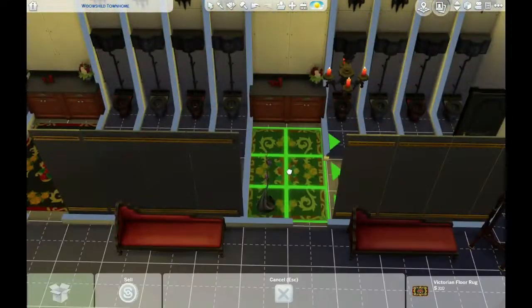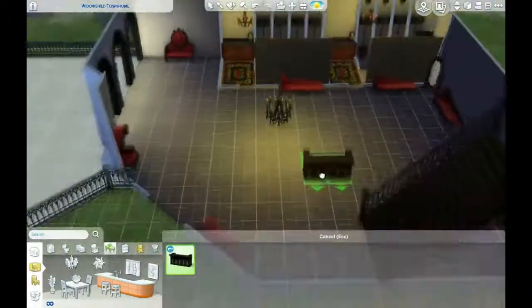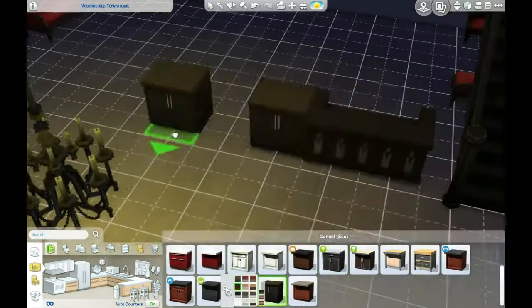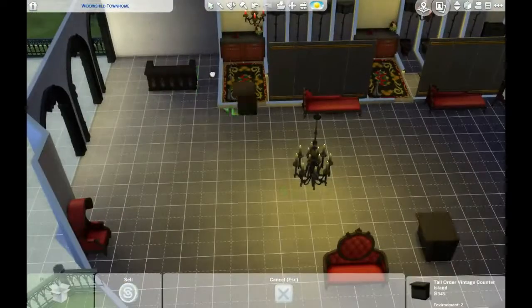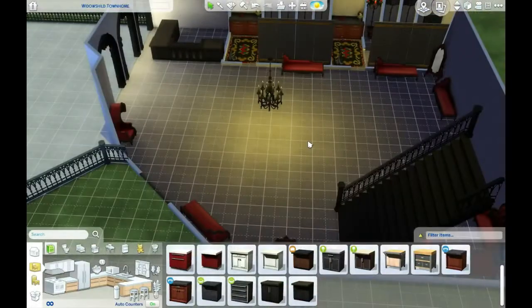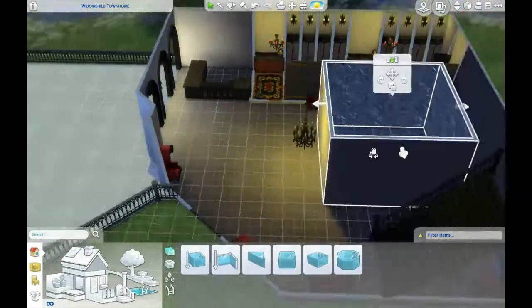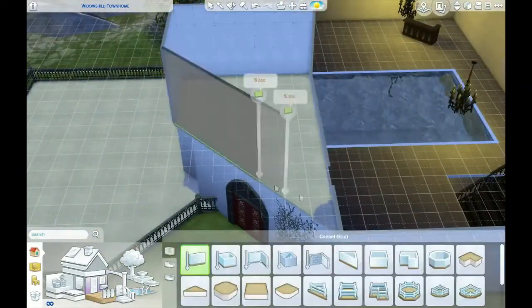You will notice the sort of weird outside bit to the left — that's going to become an outside downstairs area, that's where the DJ bit's going to be. Otherwise it's just a bar and a ton of seating downstairs, and another bar and a smaller bit of seating upstairs, and also a little private room with a coffin for anybody who wants to take a nap — or do other things. Your Sims have that option. They don't have to turn into bats, but they can if they want to. Like, this is a vampire club — who's going to stop them?